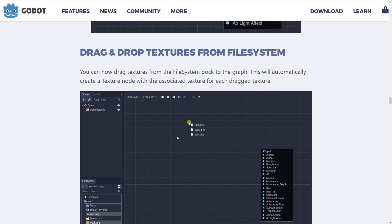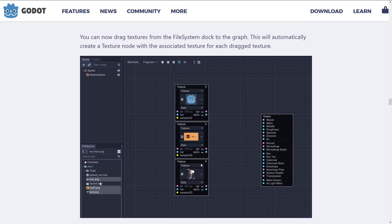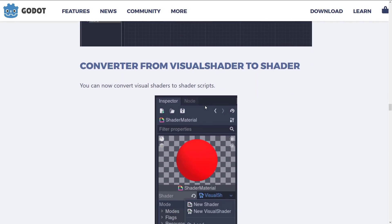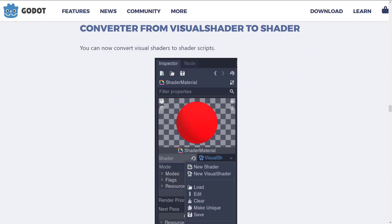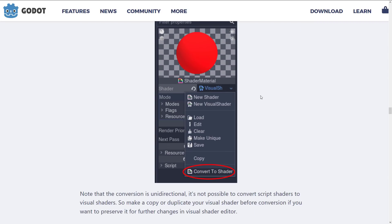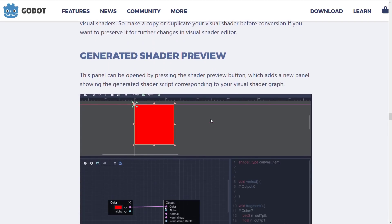That's a cool new feature. On the drag-and-drop front, you can drag in three different PNG files and it creates the three texture inputs for your shader — definitely a time saver. You can also now convert from visual shader to code shader, and you can preview this in real time. This is unidirectional, meaning you can create a shader from a visual shader, but once you've done that, you can't turn that shader back into a visual shader.